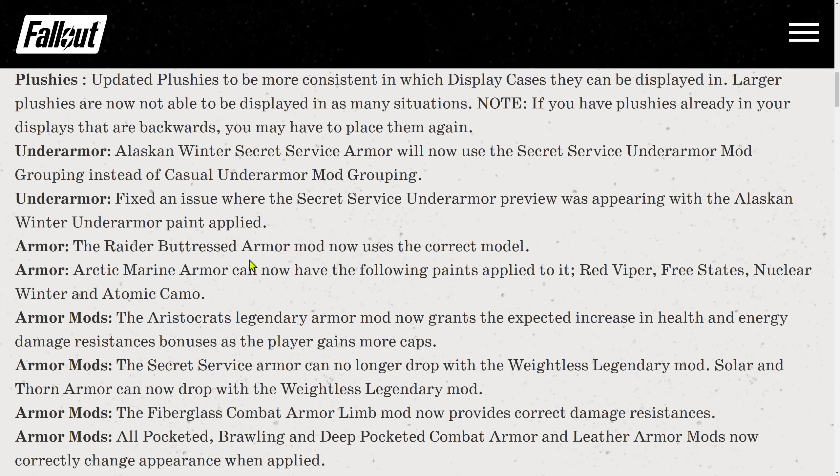Armor fix: the Raider Bootrest armor mod now uses the correct model. Arctic Marine armor can now have the following paints applied to it: Red Viper, Free State, Nuclear Winter, and Atomic Camo.